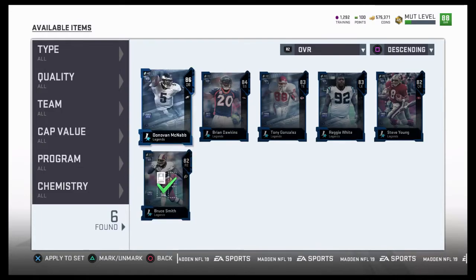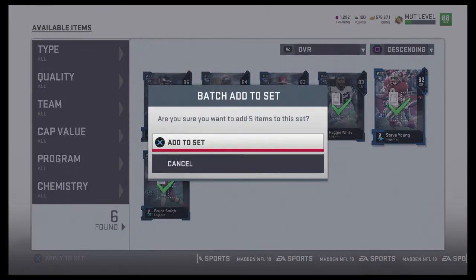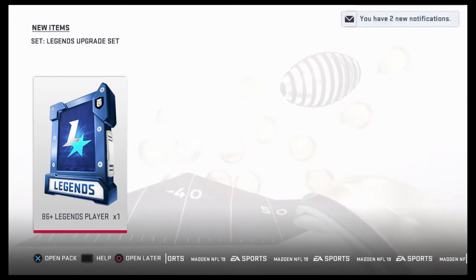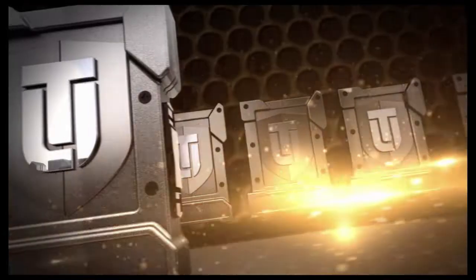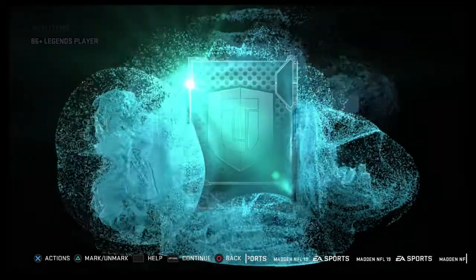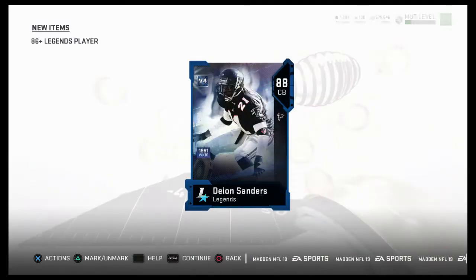Do you have any of those? Yes, we do. Put these in — give me something that will sell. By the way, if I pull freaking Steve Young, I'm not going to be surprised. Give me that 90 Deion. 88 Deion! Okay, I'll take it. I'll take that — that's fine.